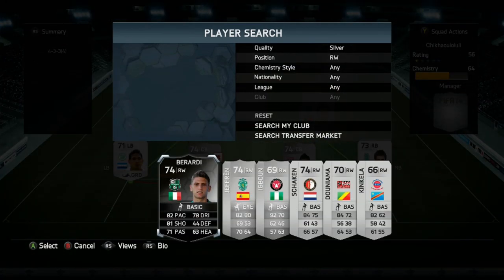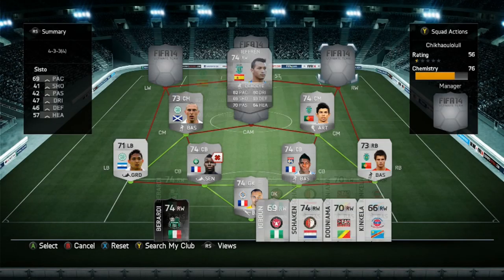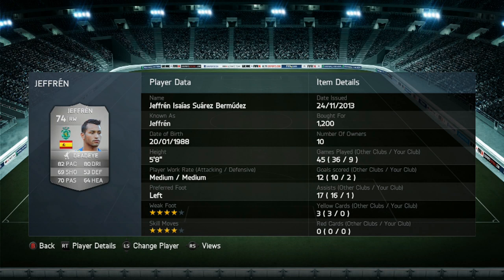The right wing we do have is Jeff Renn, from the same team as Cedric and Andre Martins. He's got 4-star skill moves, 4-star weak foot, medium-medium work rates, left footed. He scored me 2 goals in 9 games and got 1 assist, which isn't too great for a winger, but he is pretty decent around the park. His stats are very good: 82 pace, 69 shooting, 70 passing and 80 dribbling.